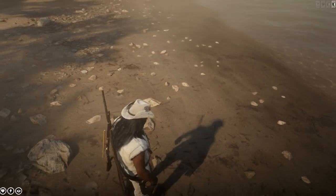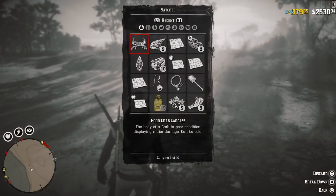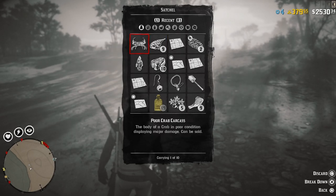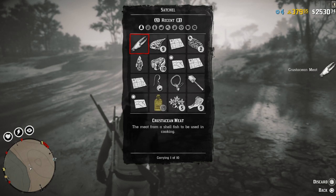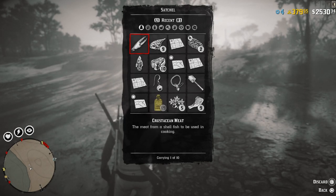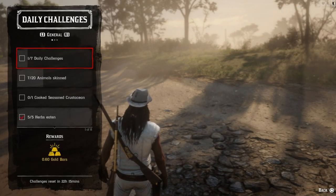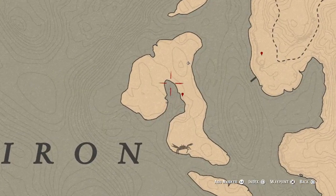Let's pick it up. Now we can go to the satchel and break it down — there's a crab. We got crustacean meat over here. How many do we need to cook? Only one. So to find those crabs on the island, just check these locations around the lagoon.